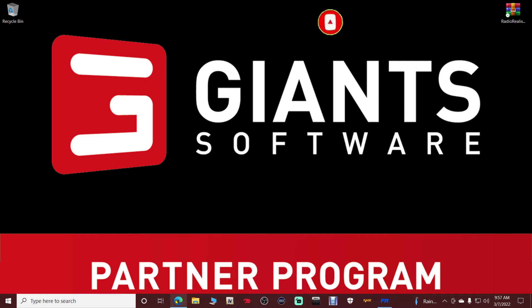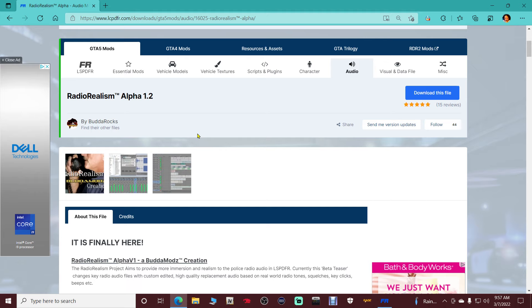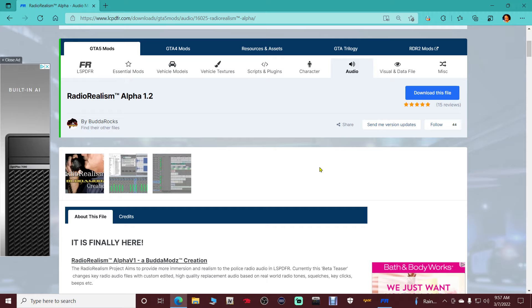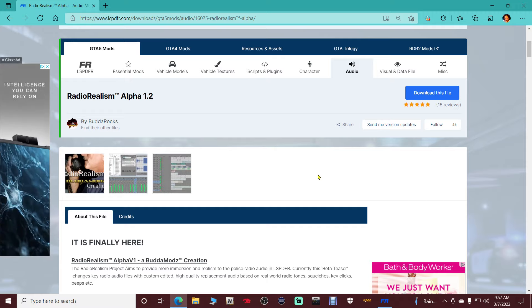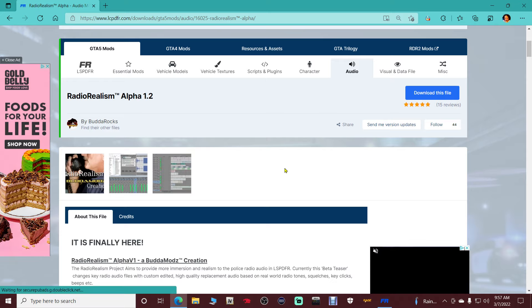Go ahead and click the link in the description — it's going to bring you to this page right here. Radio Realism Alpha done by Buddha Rocks. Big shout out to Buddha Rocks for this mod as it adds so much realism to your radio sound. I'm doing this playlist because I don't have a playlist where everything is in a specific order. This Police Academy playlist is going to be in a specific order, and I'm going to teach you how to be a realistic role-play police officer in LSPDFR as we go along.